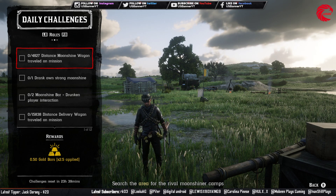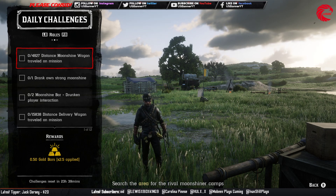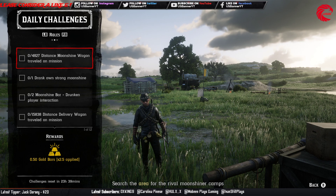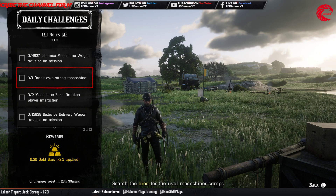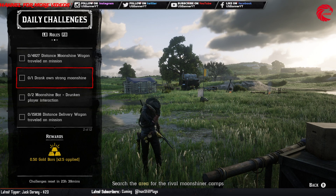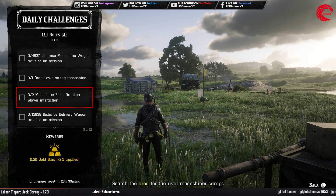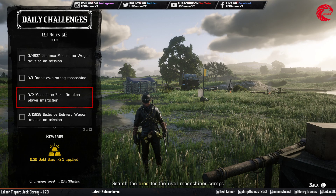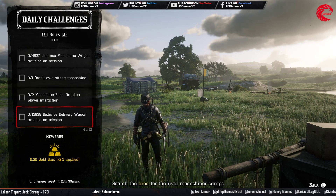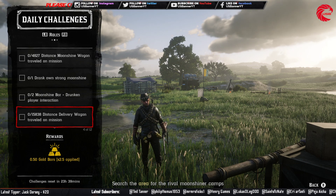For the role challenges today, you have to travel 4,827 distance units on a wagon on a mission — that's about three or four moonshine delivery missions. You also have to drink your own strong moonshine, which is two-star moonshine, and drink it in your own bar. Then for two moonshine bar player interactions, you have to get drunk in your bar or a friend's bar and interact with other players two times.